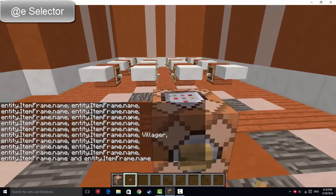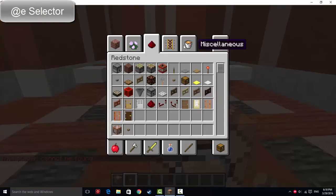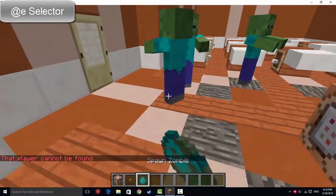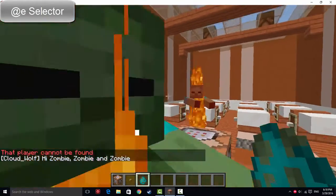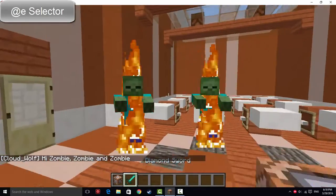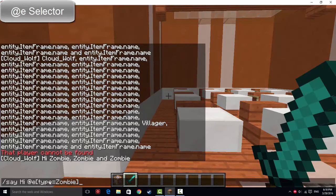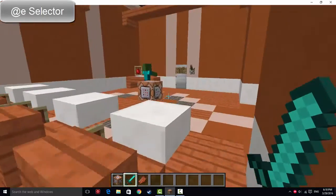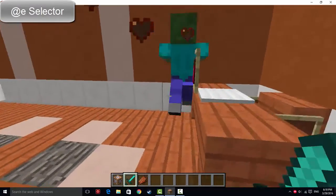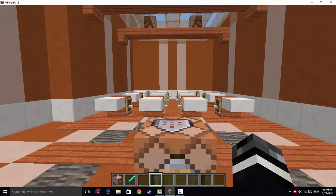If you want to determine how many zombies are alive, you can use the command /say hi @e[type=zombie]. After summoning a couple of zombies, it says hi zombie, zombie, zombie — so it found three zombies. It finds every mob that is a zombie. We'll go over brackets and types in more detail later in the course, not this chapter.